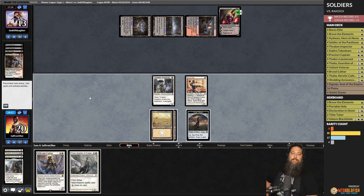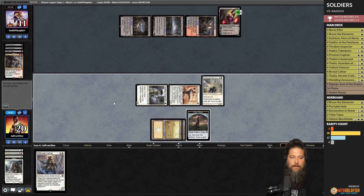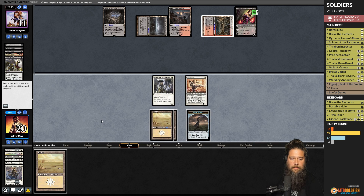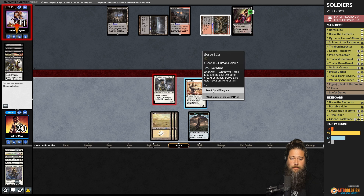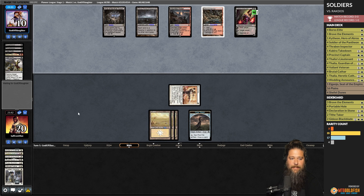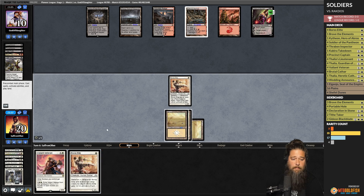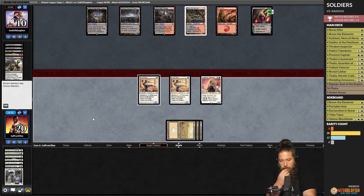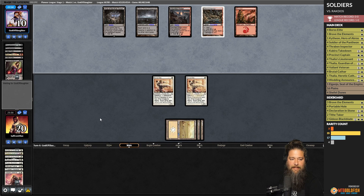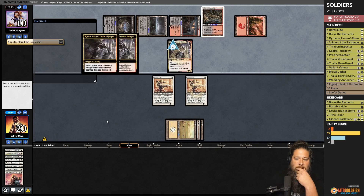Liliana of the Veil ticks up — we discard Thalia, opponent discards Kroxa. Finally we draw a land. Kroxa is going to come back, so we run it out and try to play through. We hit Thalia going face — opponent down to 11. Another fatal push. We draw Plains, go to combat, and hit Liliana. Opponent at 10. We sack Thraben Inspector to Liliana ticking down. We crack the clue, find Valiant Veteran and Boros Elite. We sack the Valiant Veteran when Liliana ultimates — this lets our opponent get back Kroxa. We went just too many turns without drawing that land.